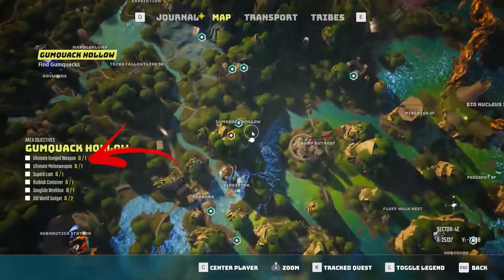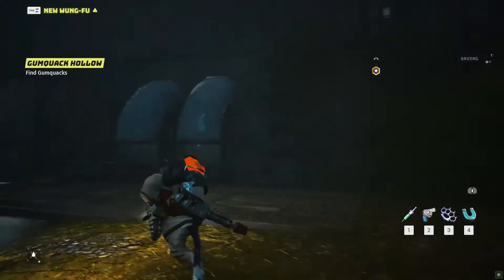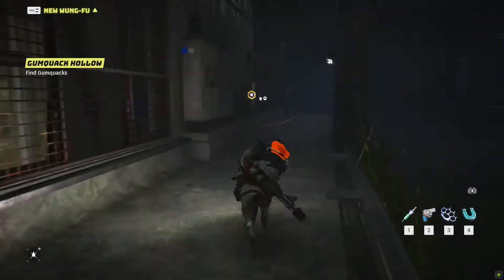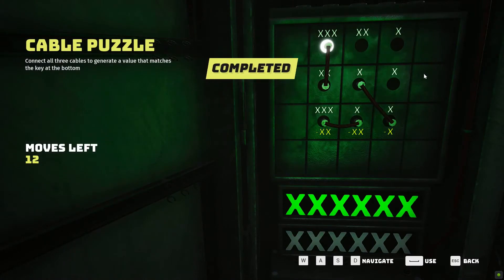In the Gung Hwok Hallow, there is an ultimate ranged weapon. Once inside, find a ladder on the left wall. Next, interact with the electrical panel on the right. Solving the puzzle will complete the first old-world gadget.